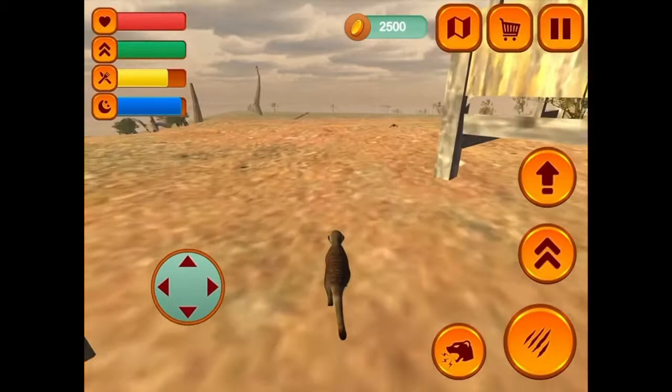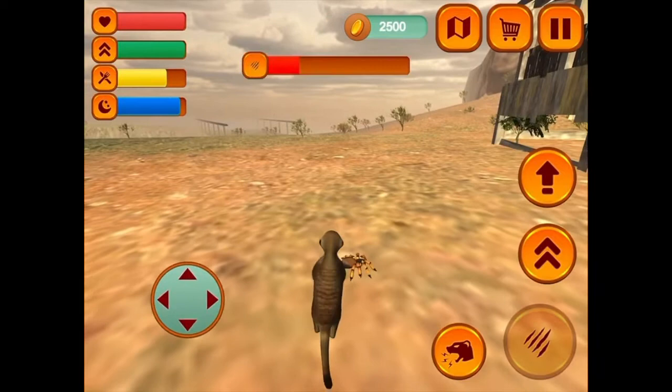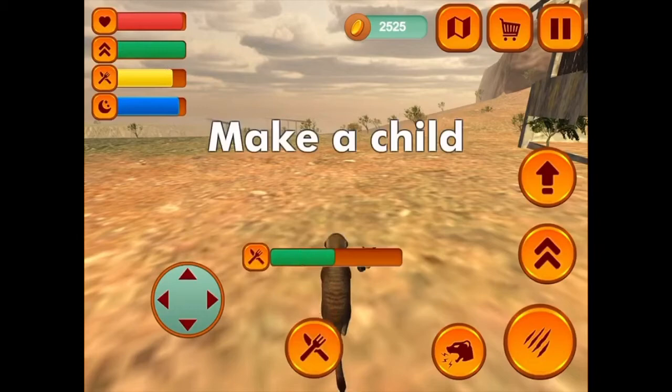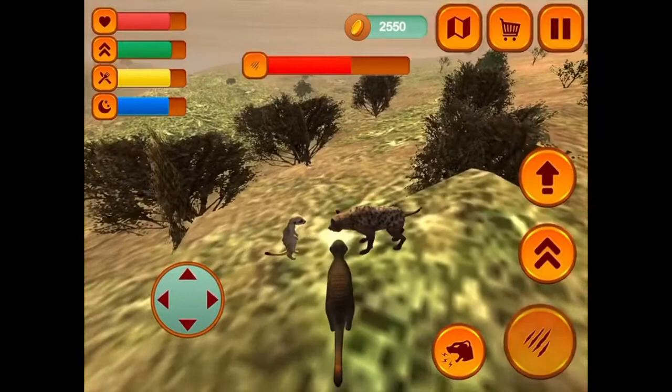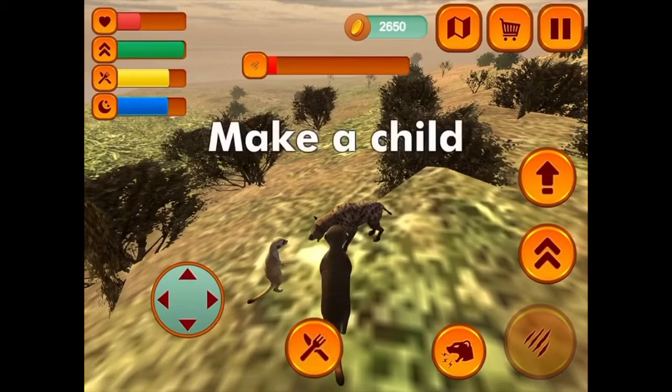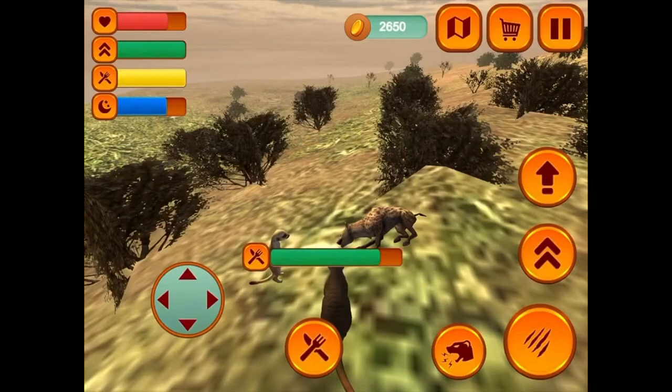Up here there are some meerkats and there's another nice burrow in that lush area. I need to go across the bridge, risk getting killed by a hyena. Why do I have to do this again? I already did it! Teamwork!